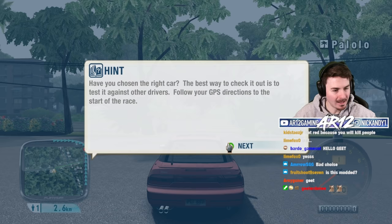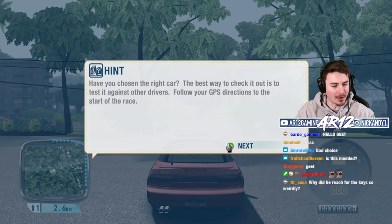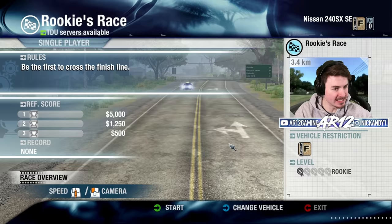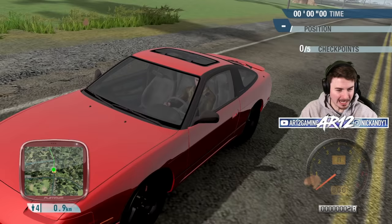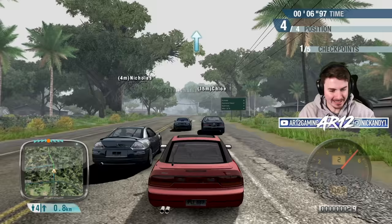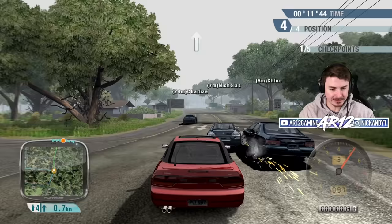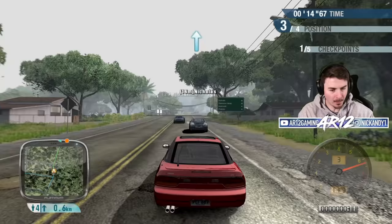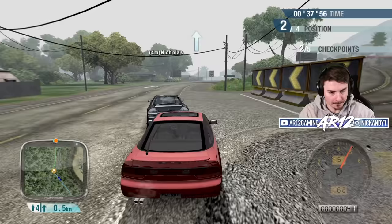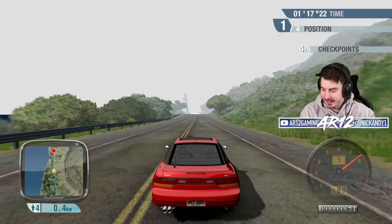Have you chosen the right car? The best way to check it out is to test it against other drivers. Follow your GPS to the directions of a race — I have no idea what this event is. Be the first to cross the line. I'm going up against a Chevy Impala, there was another MX-5 there, and a Mitsubishi. That's a lot of tire smoke off the line. This is a short race, only five checkpoints long. I'm racing against myself — it's definitely not a fast vehicle.